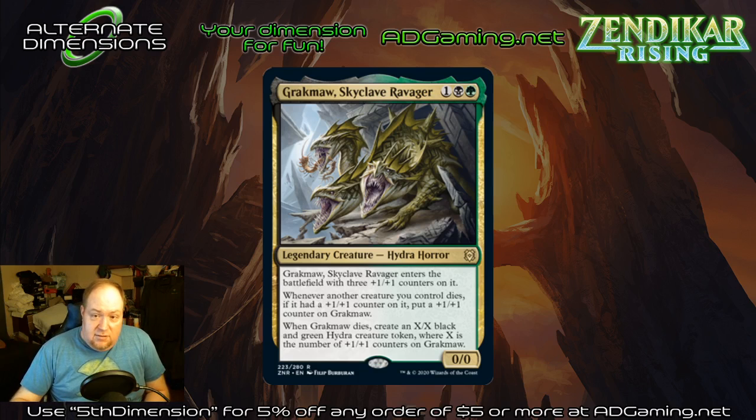This set has added black to the counters theme, so you could play an Orzhov version, a Selesnya version, a Golgari version, or an Abzan version. I still lean toward Selesnya because there are previously enough white and green cards with these abilities, but it's interesting that they've given us so many pieces across multiple color combinations.